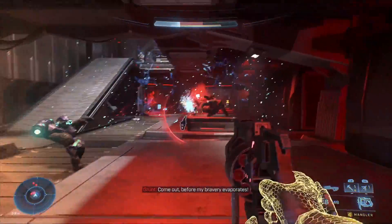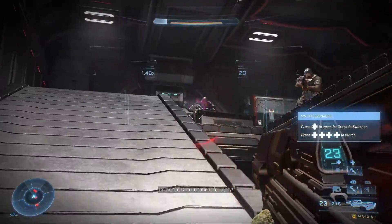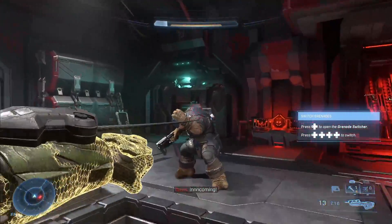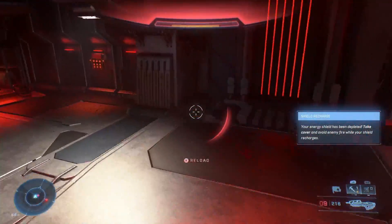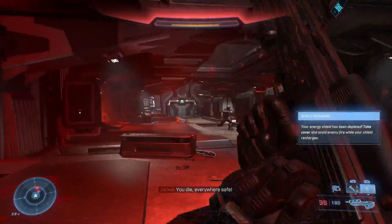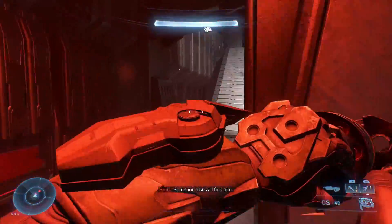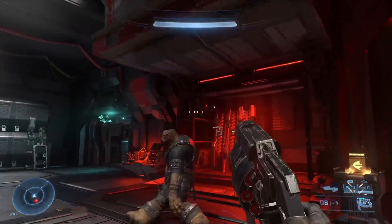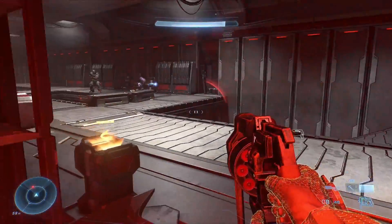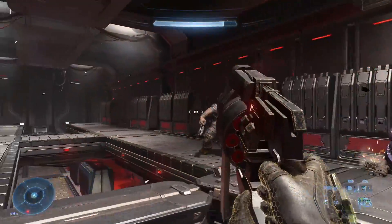Throwing this stuff is really fun. You can pick up those blast cores or canisters and fling them at people. You can shoot them in the air and do some fun tricks that way too. I'm trying to get a little creative here with the grappling hook and I don't think it's going to pay off for me, but there is a discernible flow that I'm starting to get excited about.